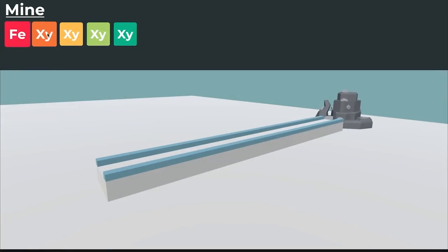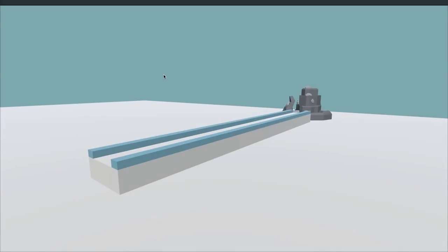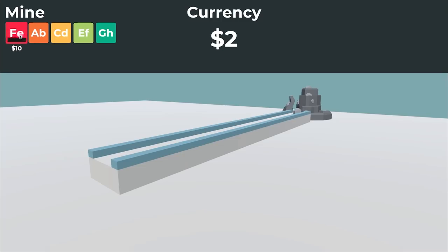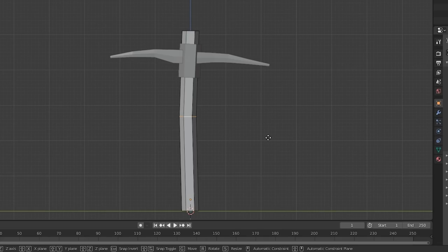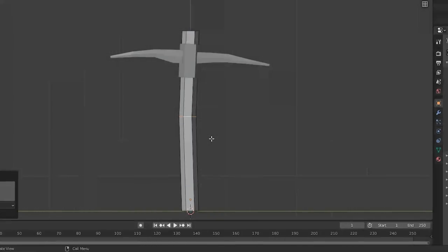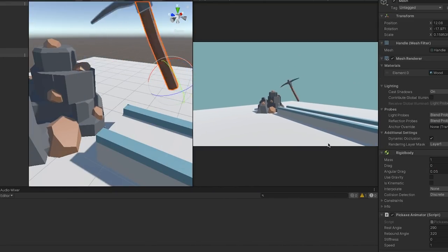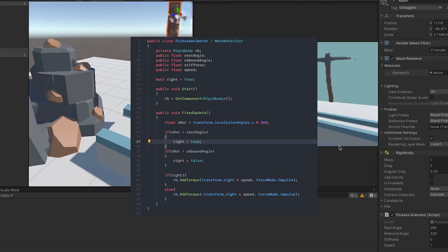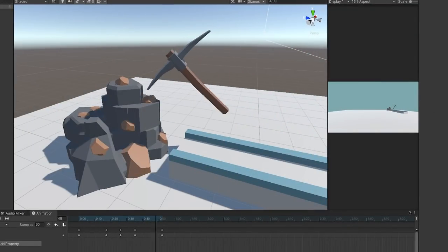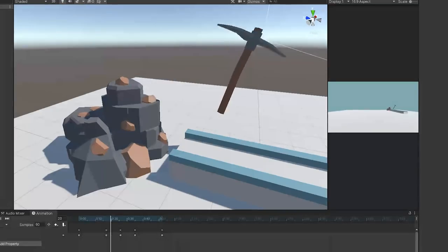It still wasn't satisfying enough to click, so I added a punch animation on click, a way to view the button price, and a shake animation if you can't afford it. I spent time in Photoshop and got the final UI layout down — that may or may not have taken five hours. I then modelled a pickaxe in Blender. Wanting most things to be physics-based, I made a script to oscillate the pickaxe between two rotations by adding torque, but I improved it further with a juicy manual animation.